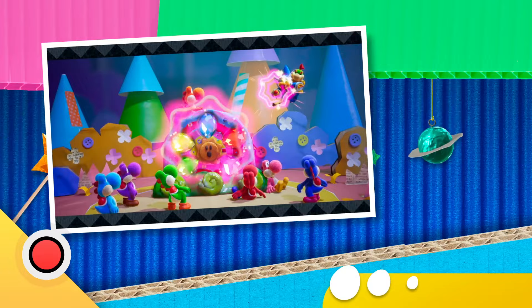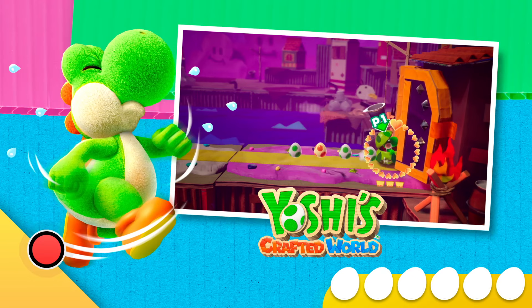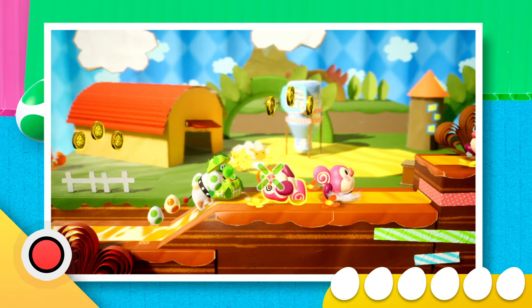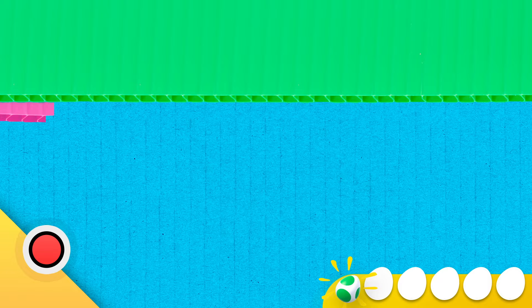When Kamek and Baby Bowser try to steal the Sundream Stone, they accidentally send the artifact's gems flying. So Yoshi heads out on a journey to find the lost gems and restore the Sundream Stone. Imagine if our world looked like this in real life — could get a little soggy if it rained, though. Did you see that? It's the first egg! One down, five to go.